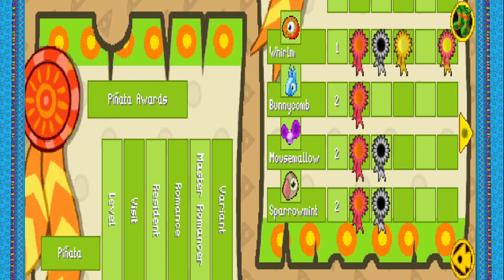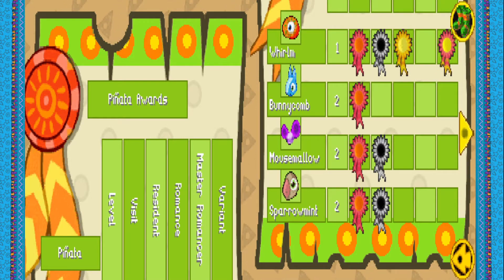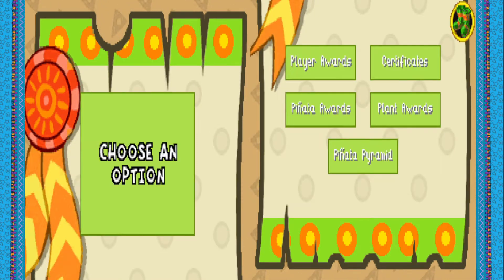Piñata Awards — got four of the five rewards. I don't have Master Romancer for the top one. I wonder how to get that one. There's Level, Visit, Residence — meaning we have one in our garden at some point — then we got the Breeder, which means you've fulfilled the breed conditions. Fully Matured and Fertilized are the two rewards here. I don't have Fertilizer, and don't have any Certificates. And that's everything in that menu.